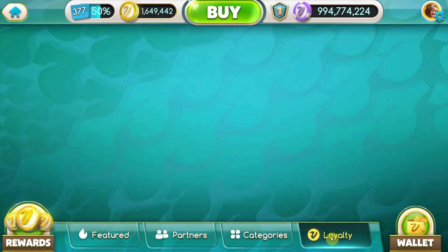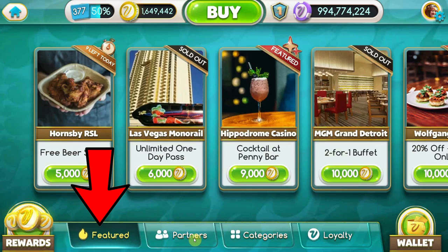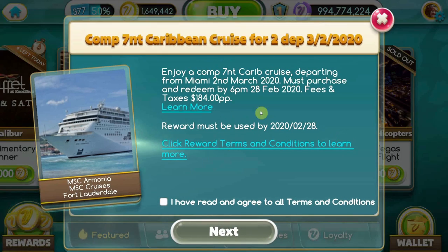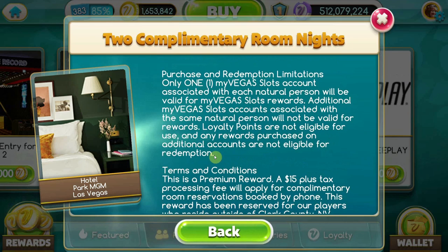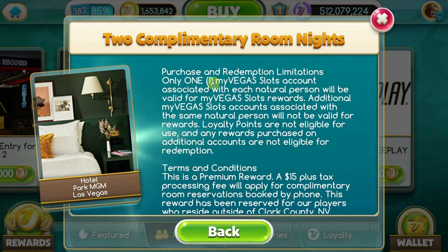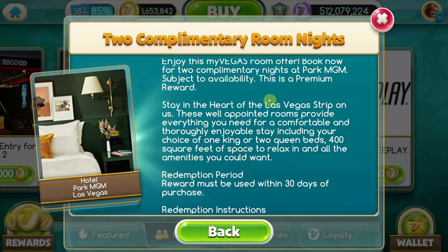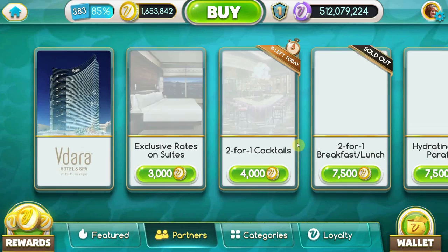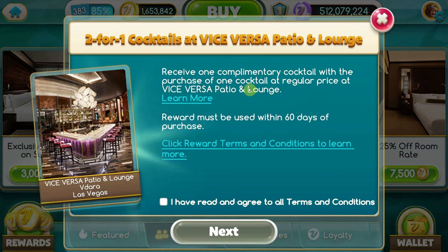Sort them by any of the four types — those being Partner, Categories, Loyalty Level, or Featured, where you can find a few more special rewards. After you find the reward you like, click on it. You'll want to read the Terms and Conditions and the Redemption Rules. You'll also want to check to see if it's a Premium Reward or a Non-Premium Reward. I have a video on Premium Rewards vs. Non-Premium Rewards that you can check out in the corner of the screen.